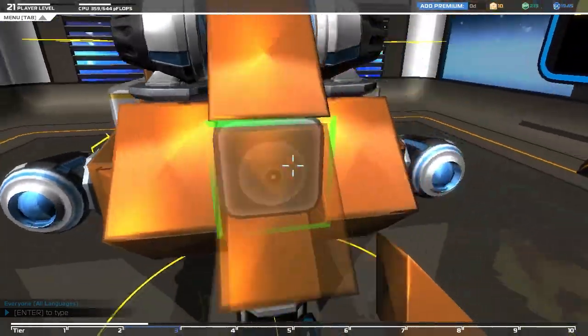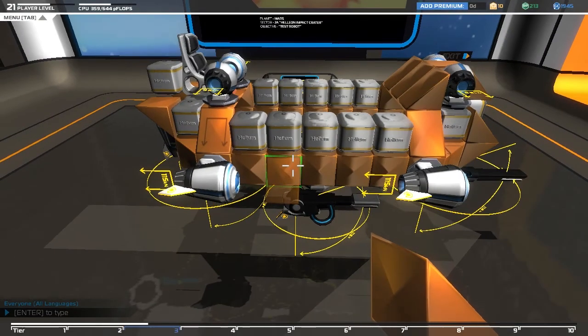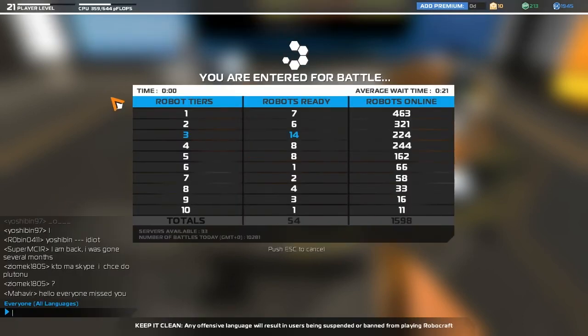I need to get some Tetris pieces to fill in these little bits here, and I think I need to start leveling up some more stuff. So what we're gonna do is take this bad guy out for a battle. I think we're only like tier two at the moment - maybe tier three. We'll see if this thing works.